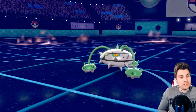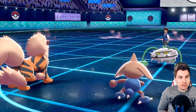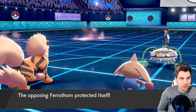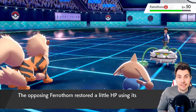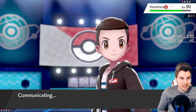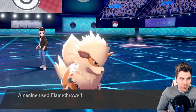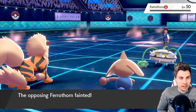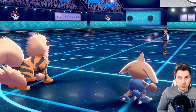They've gone for the cheeky Protect — just scouting what we've got. They might have an Occa Berry, you never know. If we'd paid more attention the previous turn we'd have seen they just had Leftovers, but scouting move-wise makes sense. It's kind of inevitable now though — there's not really a lot they can do. Flamethrower comes out and picks up the knockout. A nice clean win — Grimmsnarl got three of the knockouts, Arcanine coming in just to clutch this one out.